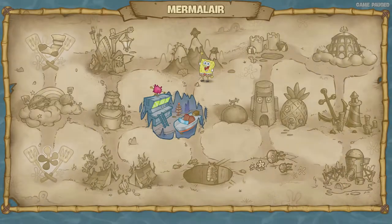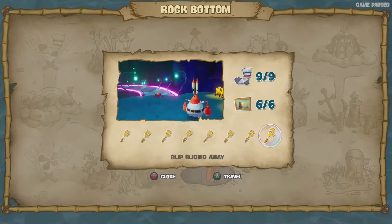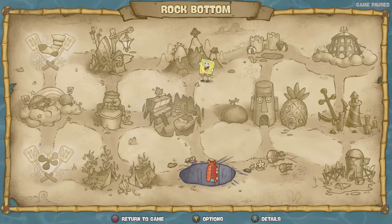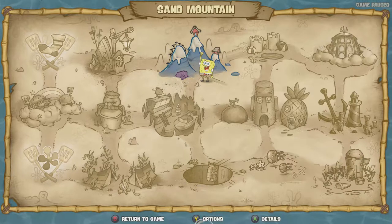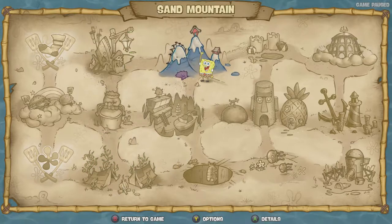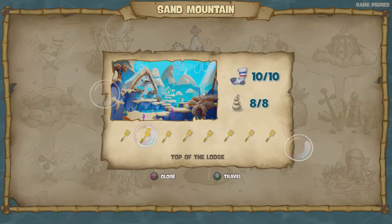The Mermelator was pretty fun too. Rock Bottom was probably one of my favorite areas so far — although it did take me a long time and I died a lot. These two areas right here — Rock Bottom and Sand Mountain — let's give them a round of applause. They did their thing with this area, same with Mermelator too. They've been going off with these areas. But yeah, we're all done now with this area — we got every spatula.